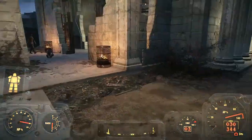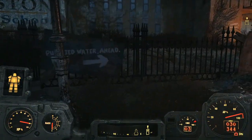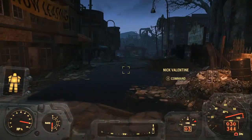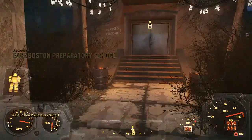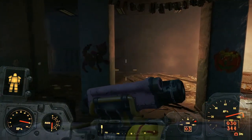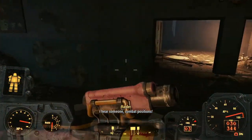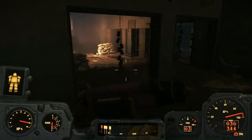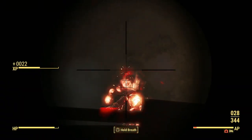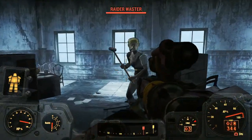Now we're going to go free some people from the prep school, because Nick likes that too. Here we are. Not purified water. Nick, get over here. Raiders — I'm sorry, this is actually something Nick loves, not just likes. I'm here to kill you. I'm not being stealthy — I'm just shooting to kill.